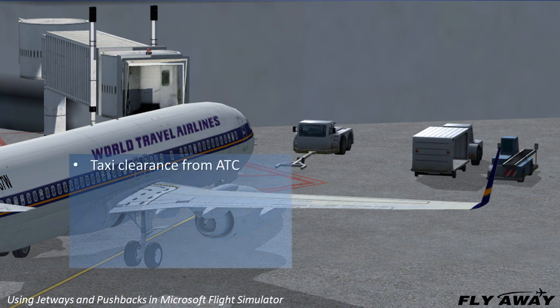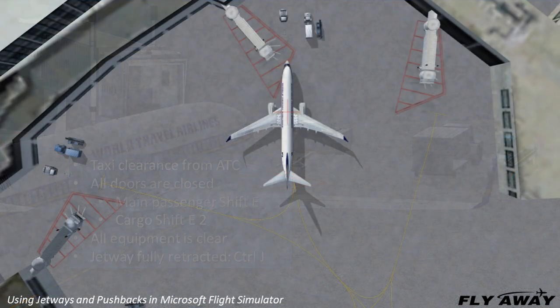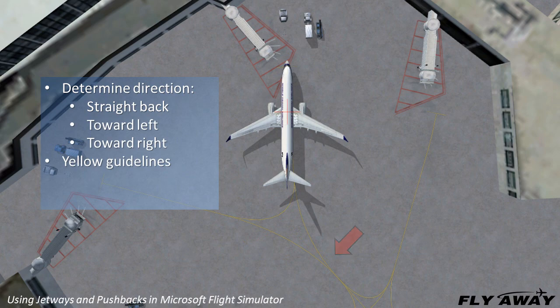Get taxi clearance from air traffic control. Ensure that all your doors are closed — the main passenger door closes with Shift-E, and cargo doors are Shift-E2. Be sure all ground equipment is clear of the aircraft; it will move away after the doors are closed. Be sure the jetway is fully retracted. Determine whether you need to push straight out, left, or right by looking at the yellow guidelines on the pavement. Use progressive taxi or the top-down view.